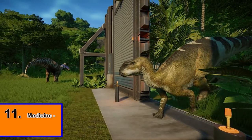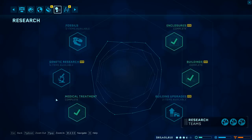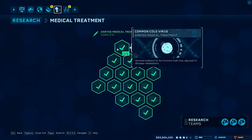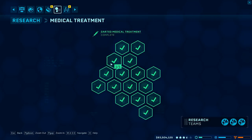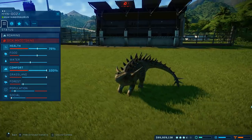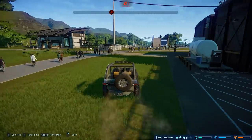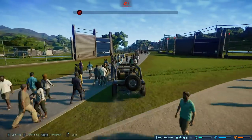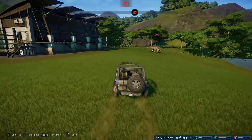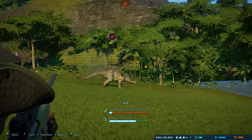I recommend that you do your medicine research early on when possible. In the first video we talked about building upgrades available through the research lab, but we never really touched on anything else. The reason you want to focus on medical research is because at some point one of your dinos is going to get ill, and if you don't have the correct antidote researched, things can get a bit spicy. There are also a couple of missions in the later parks where your faculty will purposefully make your dinos sick and force you to cure them under a time limit, so doing your medical research early can help you bypass a lot of this.